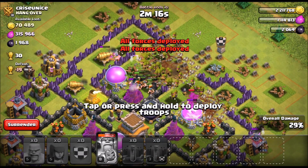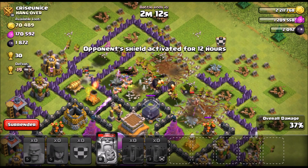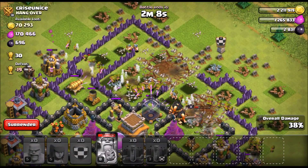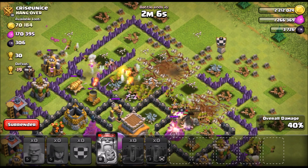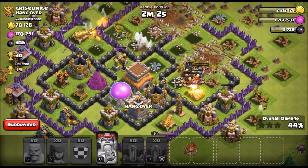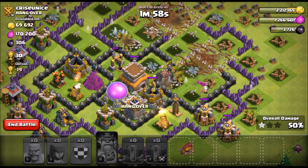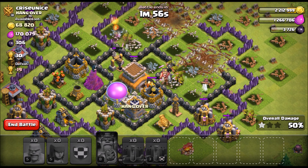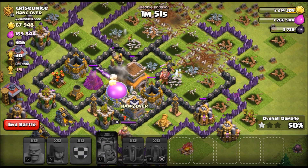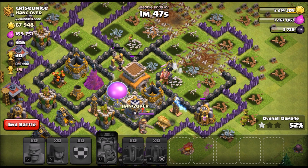This might not be the best if splash damage is gonna focus on your barbarians and archers, but if you can get around it and just get in there — especially if you can bring clan castle giants like I did — that's gonna work out really well for you. As you can see, we got almost all that dark elixir already. It's super simple, nothing really complex. You're gonna be able to get lots of dark elixir really fast, or regular elixir, any loot that's in the base.